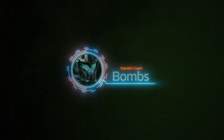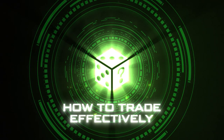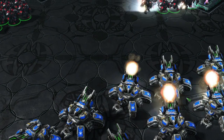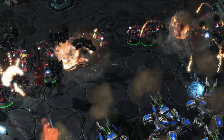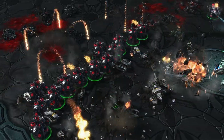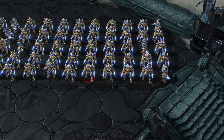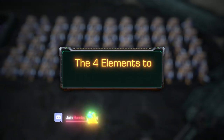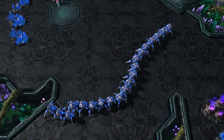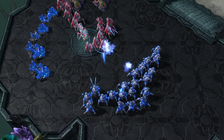Hey guys, this is Bomb speaking here, and in this video I'm going to show you how to trade effectively. A long time ago I'd get myself in a situation where I would look at the enemy army and mine, compare them, and have no idea if it was going to be a good trade or a bad trade. Because of this I've created a concept which I call the four elements to trade effectively, which my students use in every single game they play. In this concept we consider four things in both our army and the enemy army.